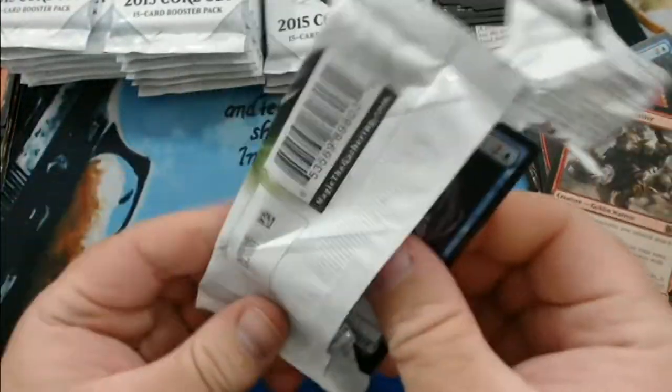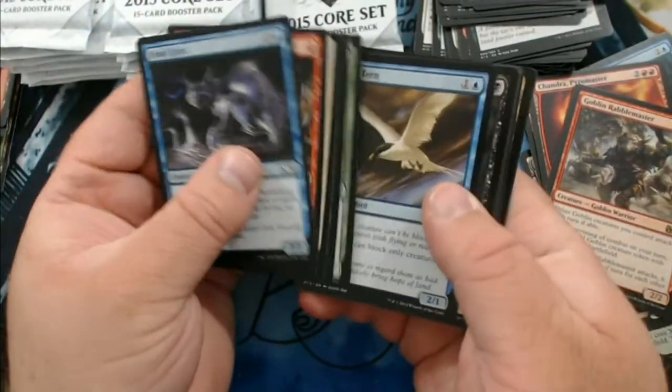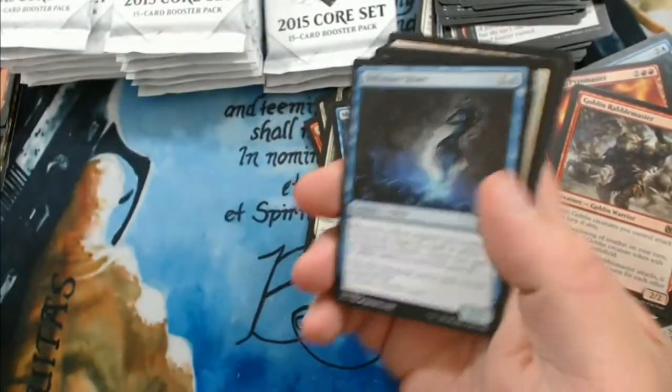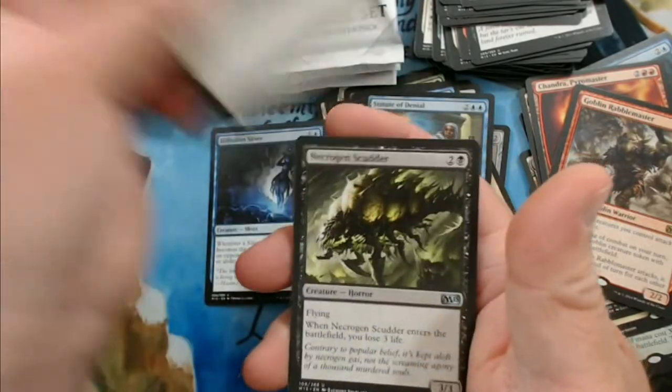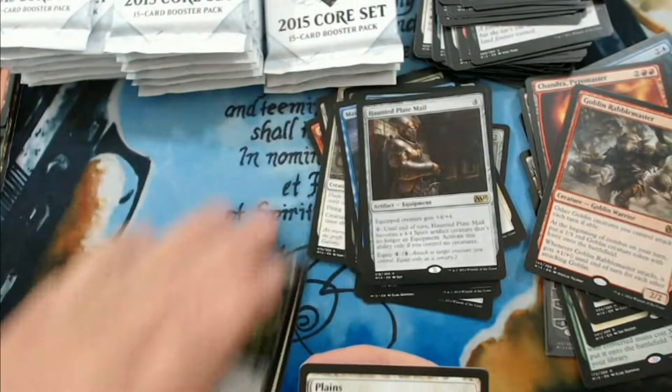I think we're roughly halfway through — I could be wrong. I'm doing my best to try to keep this in focus for you guys. We got a Diffusion Sliver, Warden of the Beyond, Necrogen Scuttler, and a Haunted Plate Mail — run pile.